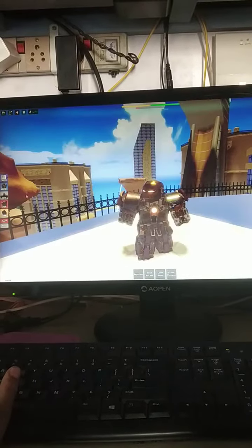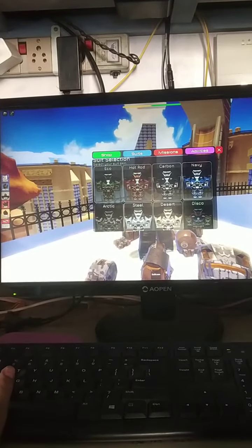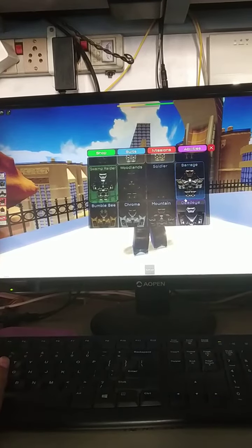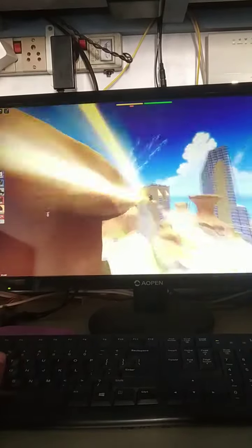These are all the suits that I have: Echo, Hot Rod, Carbon, Navy, Steel, Desert, Bear Age, Swamp Raider, and Death's Eye — the special Death's Eye. So let me equip the Bear Age suit with flying.